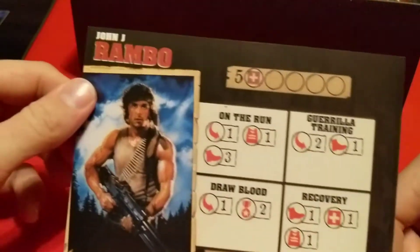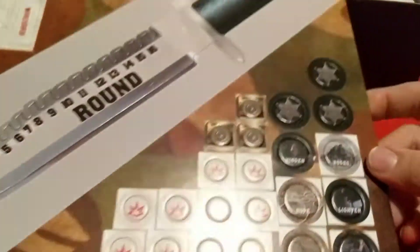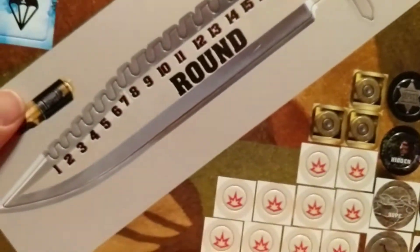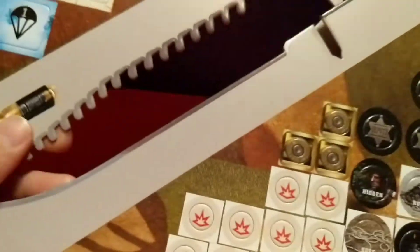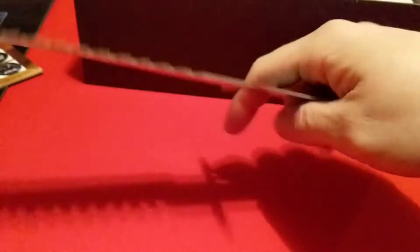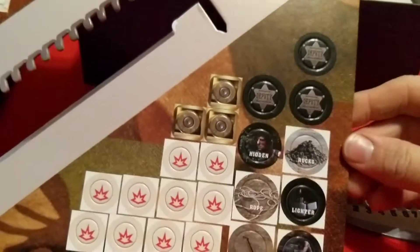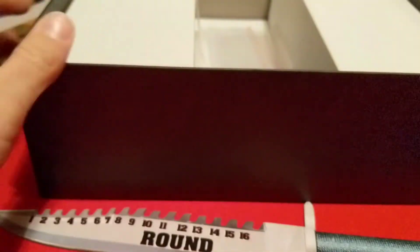Next we have a card in here — Rambo First Blood — and John J. Rambo. I guess this is your character sheet. Then we have the punch board. The thing most people talk about from this game is this round tracker, which is a giant full-size version of his knife in cardboard, and you have all the rest of the tokens and stuff on the other sheet.